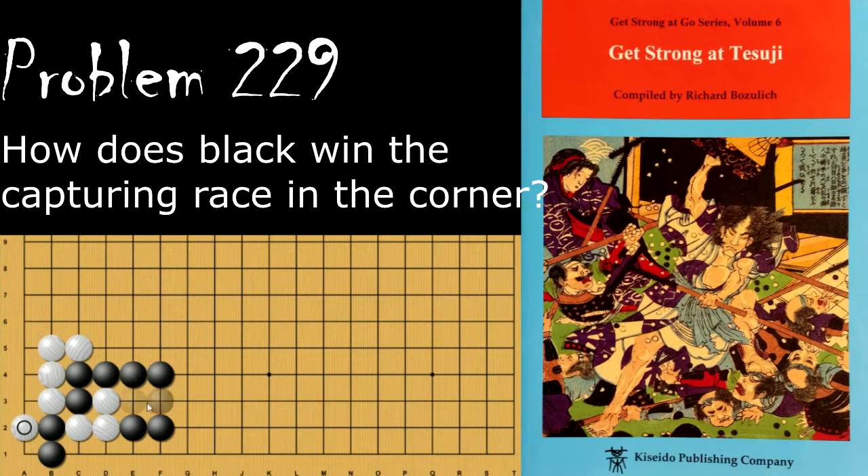Black's move is the descent, and if White hanes, then Black takes the liberty off of this White group. Now White can't play here without connecting first, which allows Black to win the capturing race. If Black goes the other way, then White has his hane, and White has three liberties to Black's two, which means that even if Black starts the capturing race, White will win.